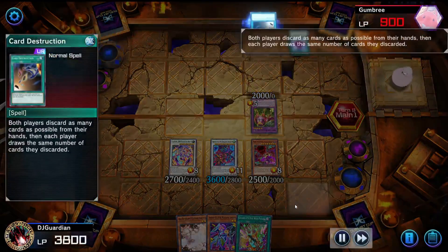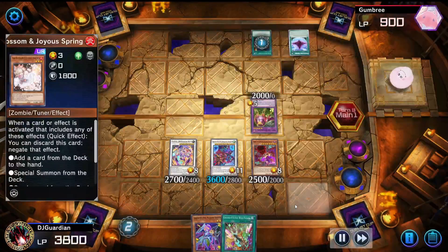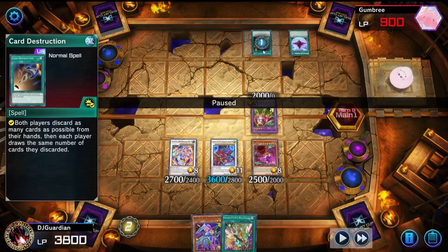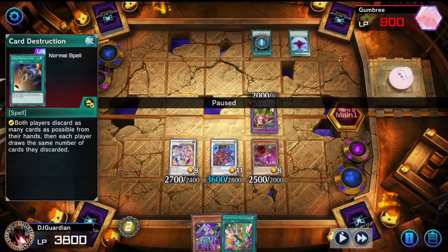That does not stop me — and that's where Ash Blossom comes in, because my opponent was going to use Card Destruction. Lazuli makes me discard a lot of cards, and sadly he had no cards, but I had cards and I did not want to lose them.